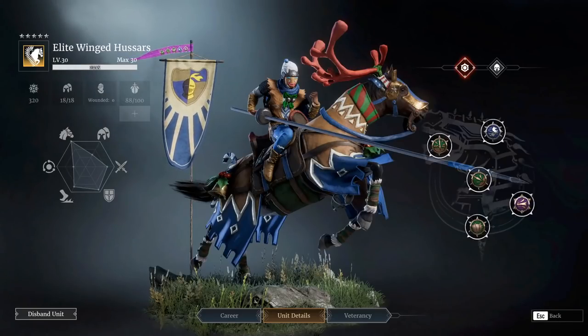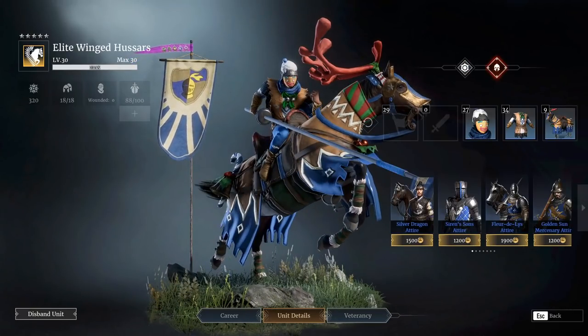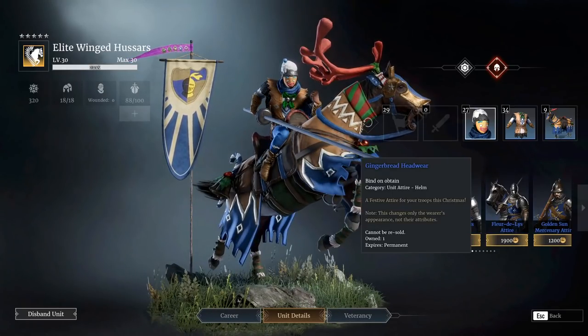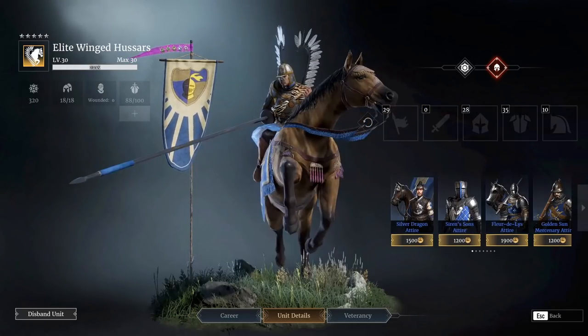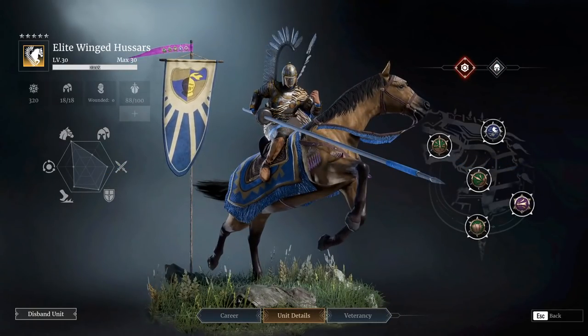These guys have been a really long time coming. Let's get rid of this stupid unit attire — I don't know why I find this the most creepy unit attire in the game. But the Winged Tzars actually look pretty cool on their own, so maybe we should just run them without. Probably the most meta cavalry unit in the game at the moment.